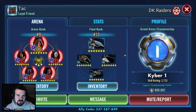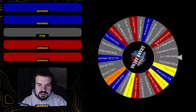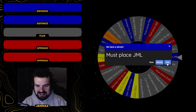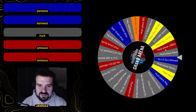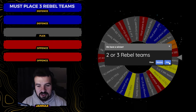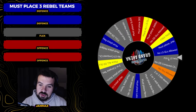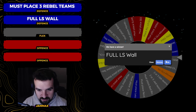Let's jump over to the wheel and get my challenges sorted. Over on the defense wheel, a quick shuffle and spin. I'm re-rolling JML since I did that last round. After re-spinning: three rebel teams. I can do that. And spinning again for the second defense challenge — it's going to be placing a full light side wall. That's pretty easy to do. Three rebel teams and full light side wall — fairly happy with those defense challenges.